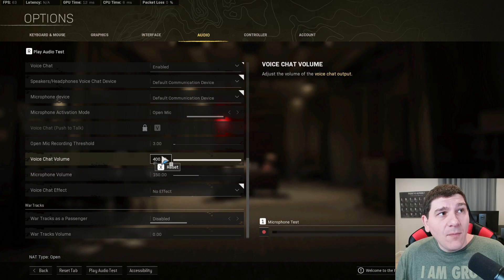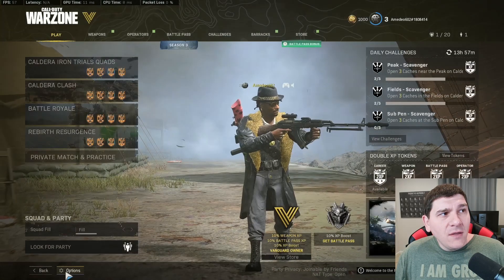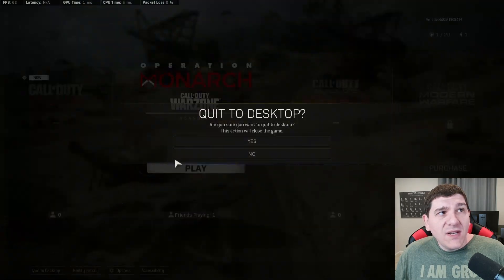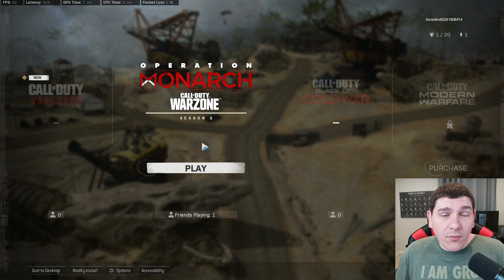You can see right now my voice chat volume is set to 400. We'll just change it to 185.33, go back, go back, quit to desktop, and when we come back in we'll see that that's back to that 185.33 that we set.